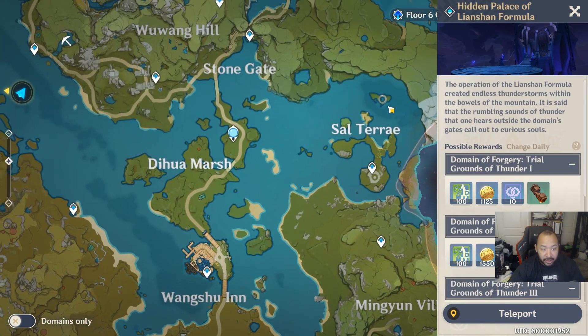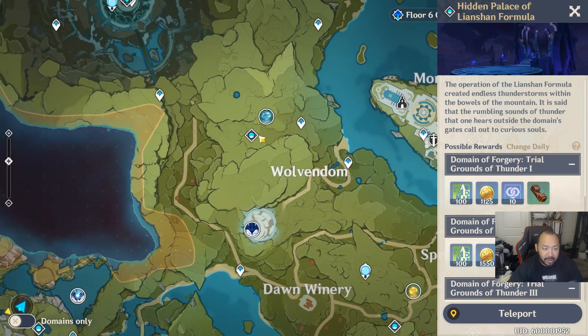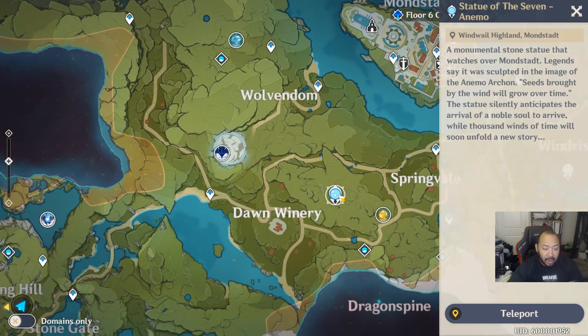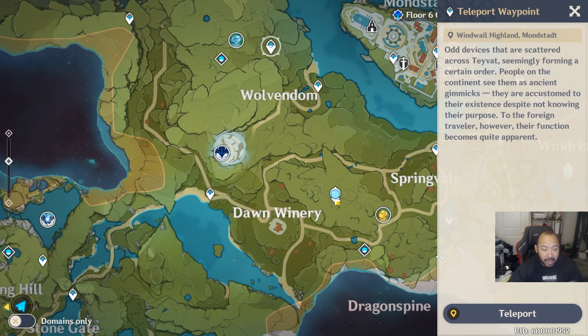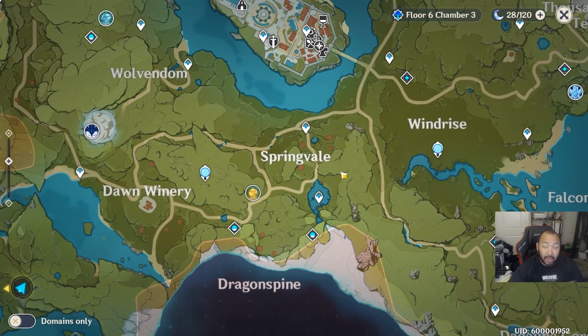Every time you unlock a dungeon on the map you also get primogems, so if you haven't unlocked the dungeons please go ahead and do that. Similarly, for every waypoint you unlock on the map as well as the statues of the seven, you'll get adventure XP and primogems as well.